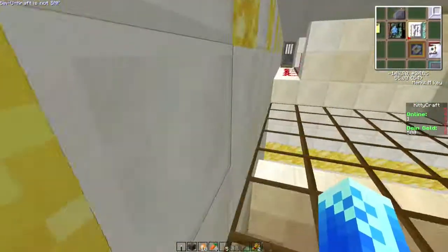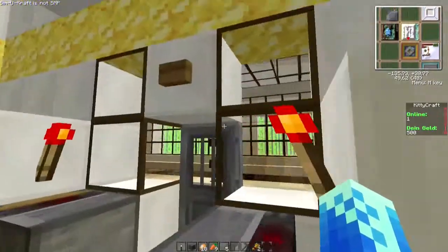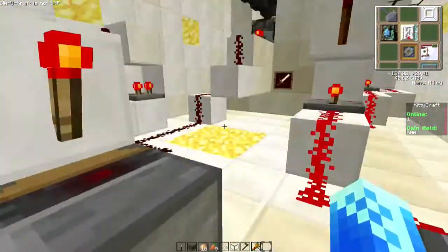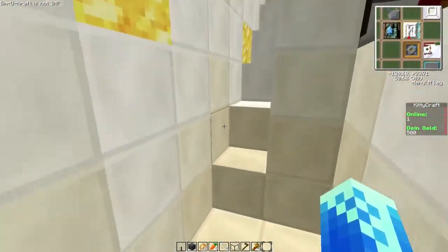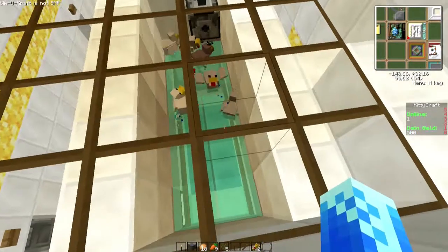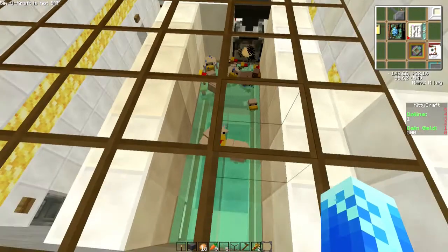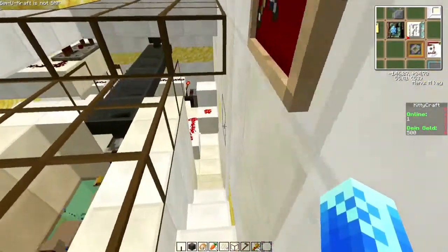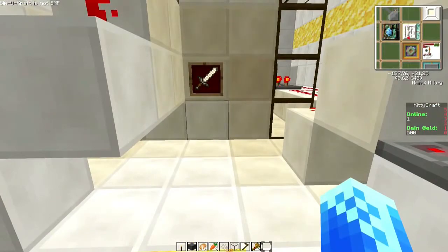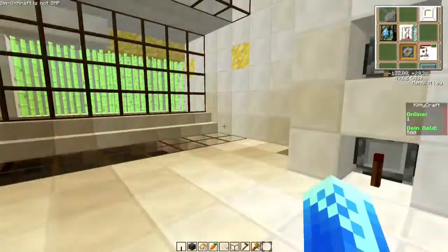Jetzt haben wir hier oben im Prinzip die Chickenfarm. Da sind jetzt nur so ein paar Hühnchen drin. Dann gehen wir hier einfach mal runter. Da wir mehr wie genug Eier haben in den Dispensern, schalten wir das Ganze jetzt einfach hier mal ein. Und jetzt wird hier oben im Prinzip die Chickenfarm nachgefüllt. Die doofen Hühner nicht immer davor stehen würden, würden sie auch nicht immer getroffen werden. Und die können dann im Prinzip in Ruhe auswachsen da drin. Sobald sie dann Eier legen, fallen die Eier halt eben unten in die Trichter rein und werden automatisch nach oben transportiert.